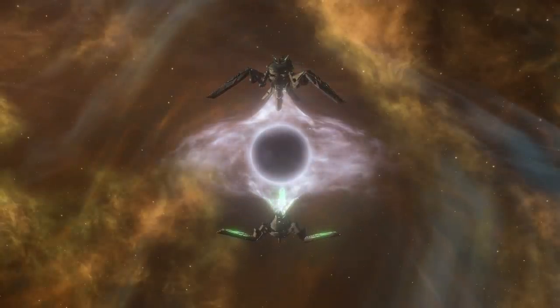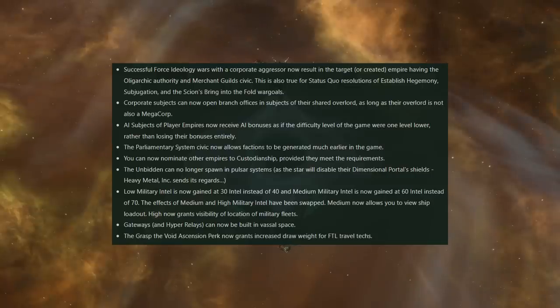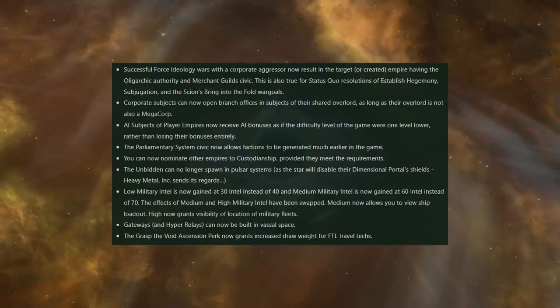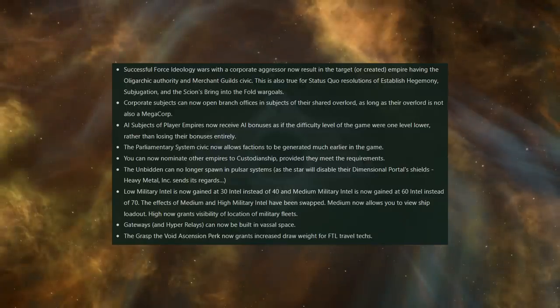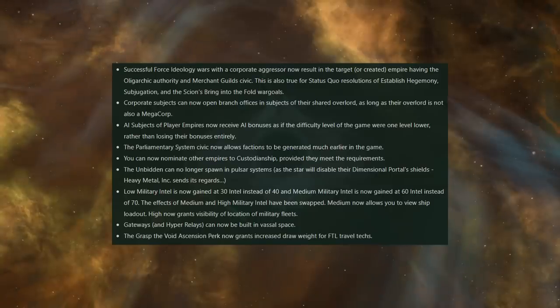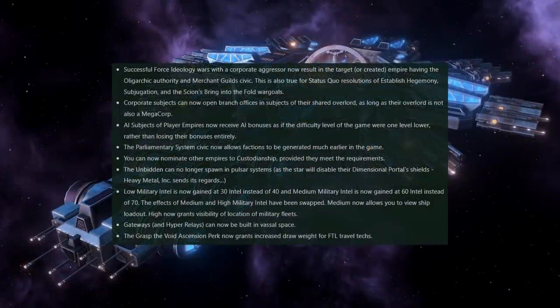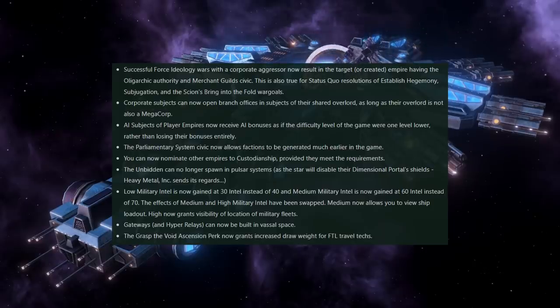They're now also telling us about a whole bunch of balance changes coming with the Cepheus update. First off, successful force ideology wars with a corporate aggressor will now result in the target or created empire having the oligarchic authority and the merchant guild civic. This will also be true for status quo resolutions of established hegemony, subjugation, and Scion's bring-into-the-fold war goals. For megacorp empires, this is actually going to be very useful because it means you will be able to place branch offices on the people you are liberating. Corporate subjects will also be able to open branch offices in subjects of their shared overlord, so long as their overlord is not also a megacorp. These are some nice new options for megacorp, allowing them to have a bit more sustainability and survivability in the mid-game.